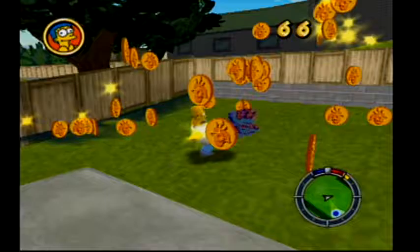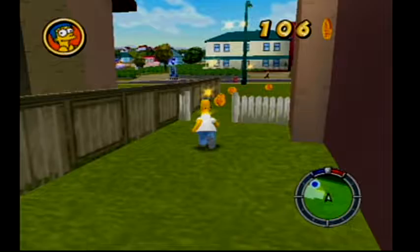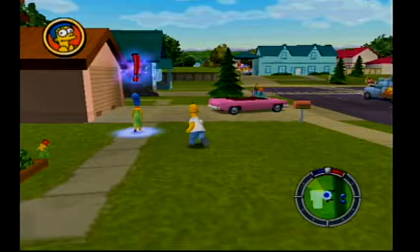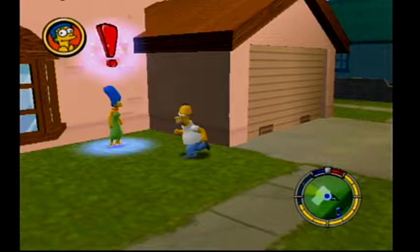Might as well get the first mission out of the way. In the top left corner you'll see Marge's face — that's the mission we're going to go activate. In the bottom right hand corner, that's our hit and run meter. If that thing fills up, Chief Wiggums comes after us and chases us down. The blue dot is where we go to get our mission, which is Marge. If we fill that yellow meter all the way up, that's when the cops come after us. But everyone just kind of bounces back — we can drop kick her right in the face and she doesn't really seem to care.